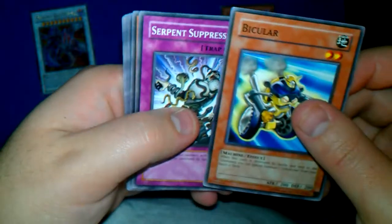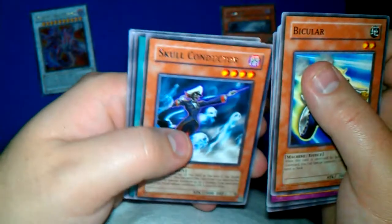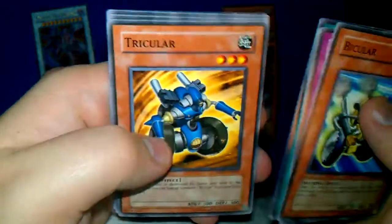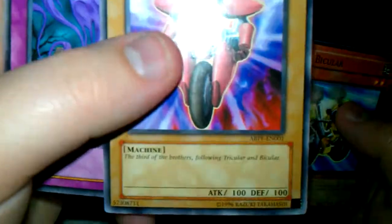Bicular, Serpent Suppression, Fire Anesticator, Reptilian Rage, Skull Conductor — I like that card. Advanced Force, Tricular, Unicycler, and Call of the Reaper. What the heck is this card? It's a Normal Monster — 100 Attack, 100 Defense.